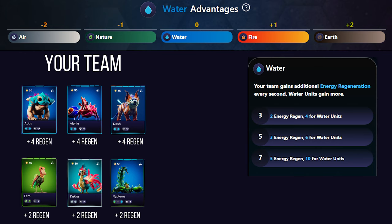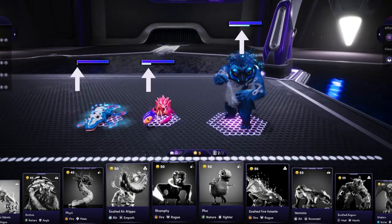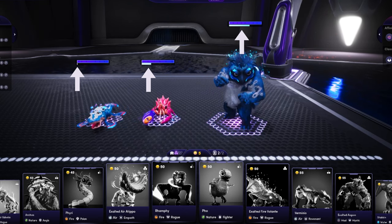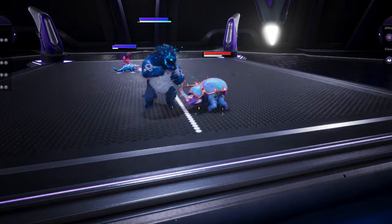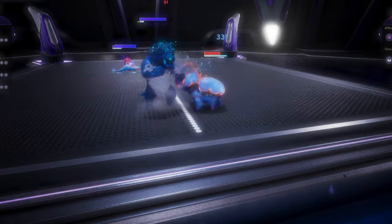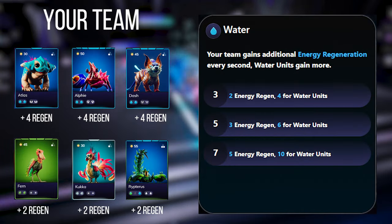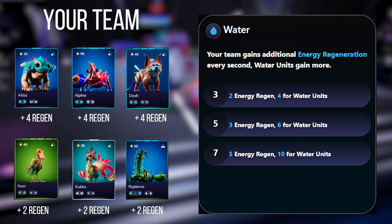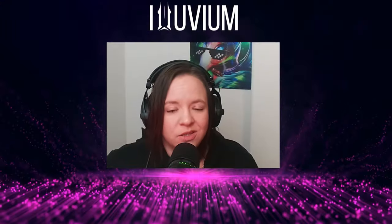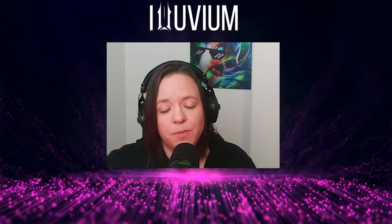In alluvium, energy is your alluvial's mana — the blue bar under your alluvial's health bar in the arena. Throughout the match these bars fill up, and once full, your alluvials automatically cast their omega abilities. Water gives your entire team a partial energy regeneration bonus, while all water-specific alluvials get a full water bonus. Water is a very versatile affinity because basically all alluvials can benefit from energy regeneration, allowing them to cast those powerful omega abilities over and over.